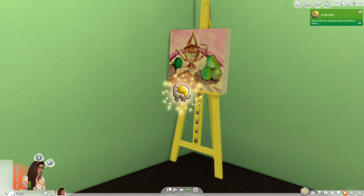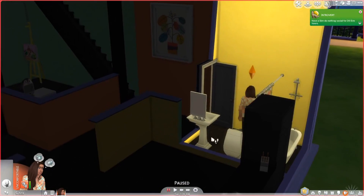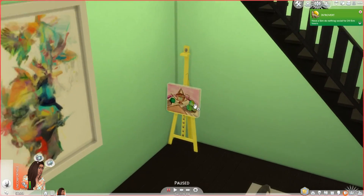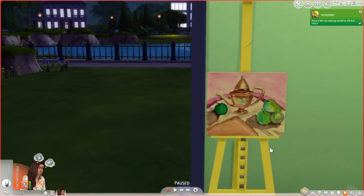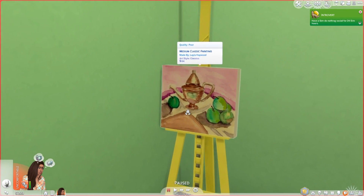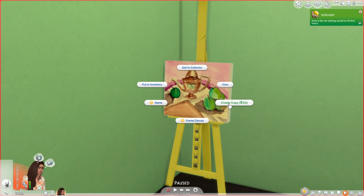She finished! And she has to pee — really bad. She's taking care of that issue. Let me turn the light back on over here. That's a problem with the auto lights — the rooms get really dark. Only 64 simoleons? That's less than what it costs to make the painting. That's awful. We'll sell it anyway.